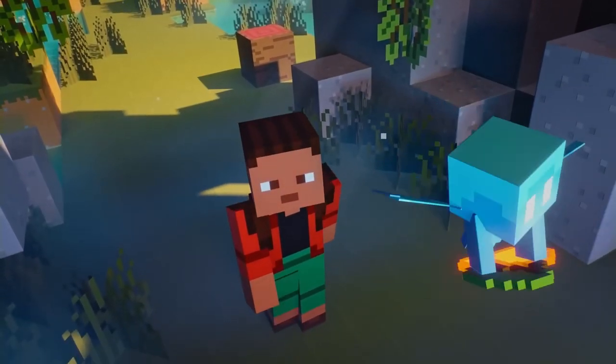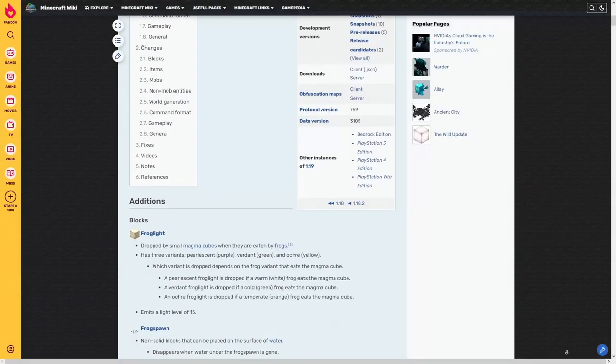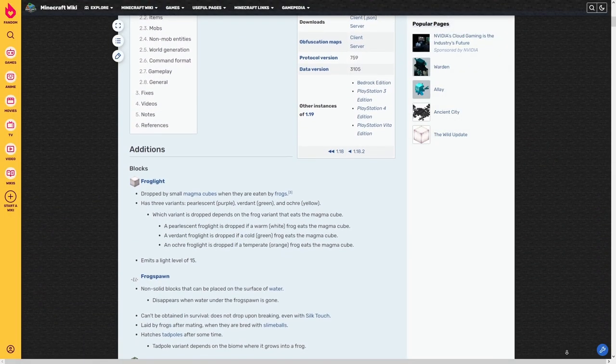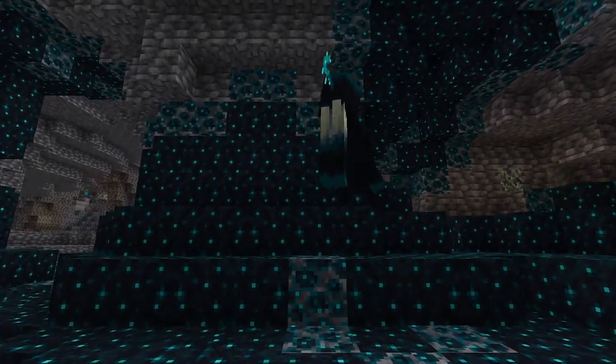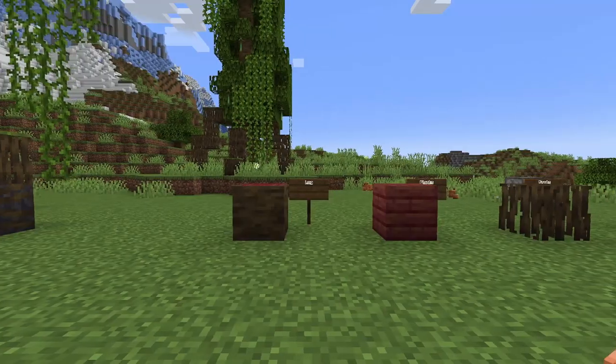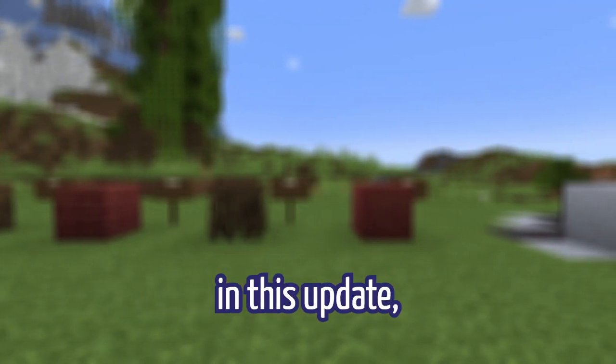1.19 is not the traditional Minecraft update. The Wild Update is basically a combination of features announced for 1.17 that weren't able to make it into the update for multiple reasons, and some new interesting features, mobs, and biomes that I am personally very excited to test out for the first time today. In this video I will be going over every feature added in this update and give my honest thoughts about them. So without further ado, let's get into it.